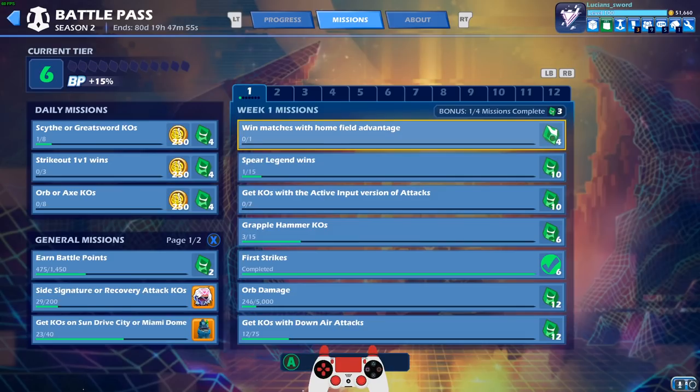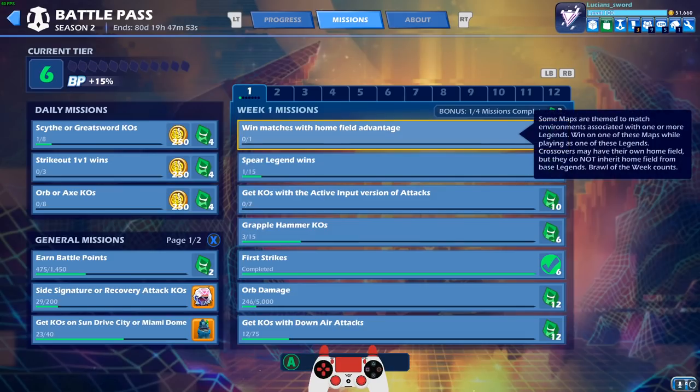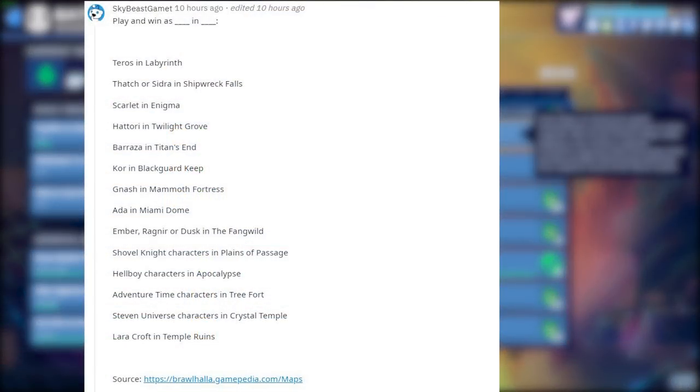So let's start with win matches with home field advantage. This one can be a little bit tricky. You actually have to read the lore of the legends to know which maps are their home battleground. Or you could do what I did and just Google it. I found a Reddit post right here from Sky Beast Game It, and he basically did all the research for us. So this is the complete list of which legends you have to win on which map.